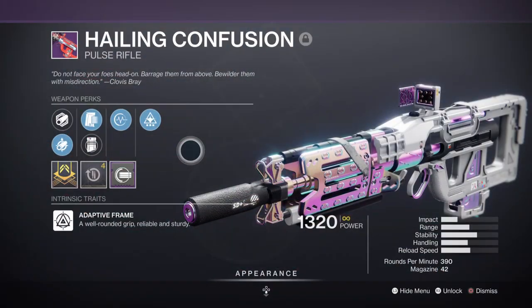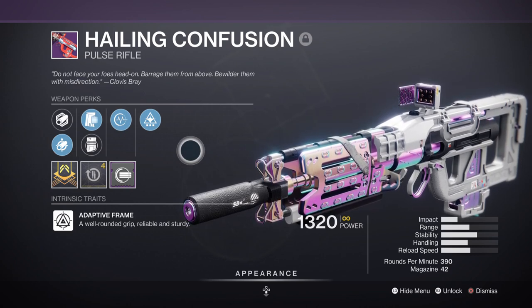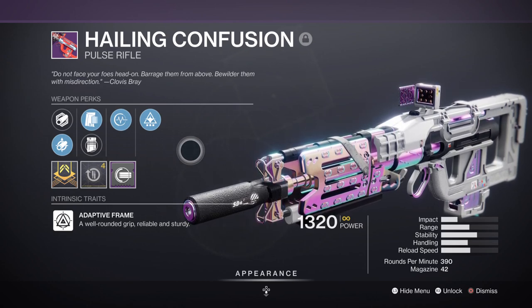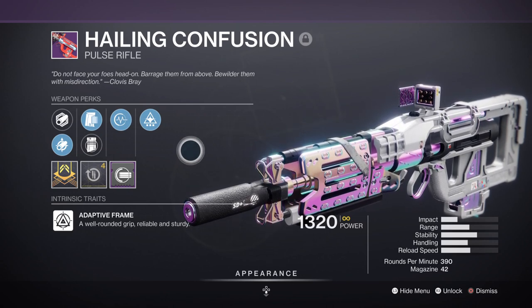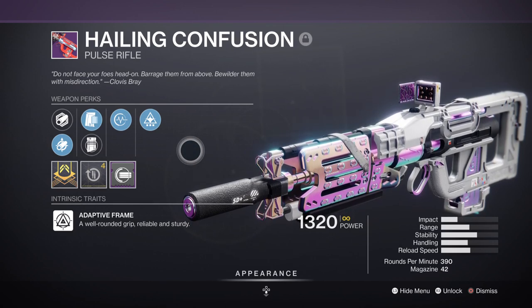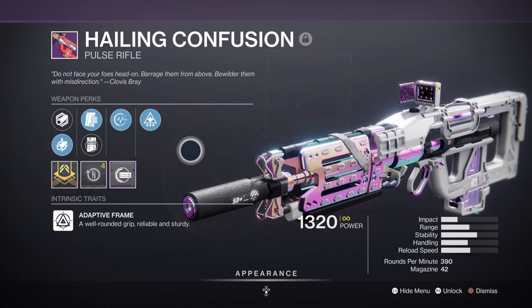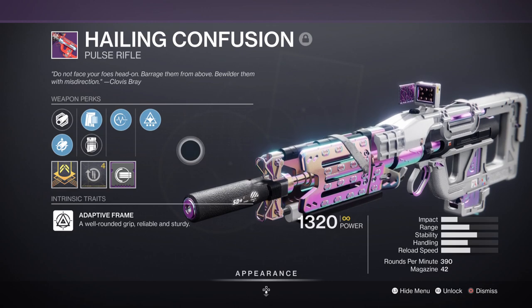For example, we have the Hailing Confusion Pulse Rifle with Pulse Monitor and Wellspring — a nice and fairly solid weapon to use in endgame. The weapon perks offer great automatic reloading when injured and the ability to gather ability energy upon kills. Using Monte Carlo is also effective to gather your melee energy faster, but using a weapon with Wellspring covers all abilities in terms of gathering energy at a steady pace. With the recent adjustment to abilities regen, perks like Wellspring have started to become popular once again for their universal fit in builds.